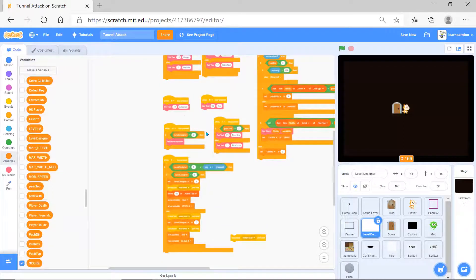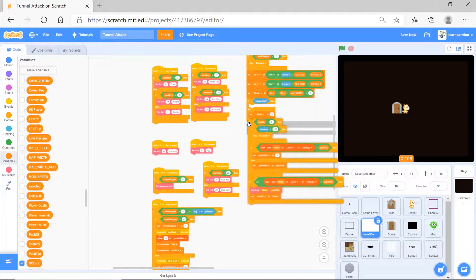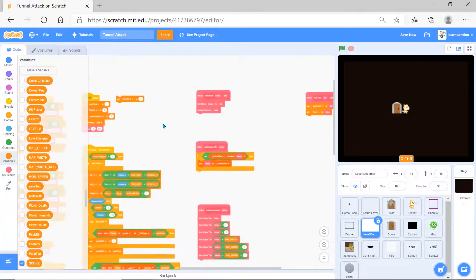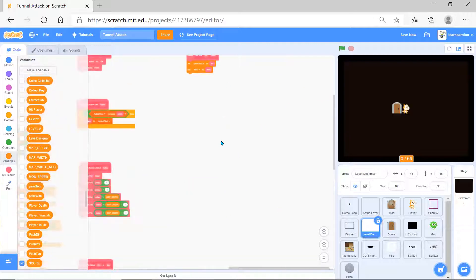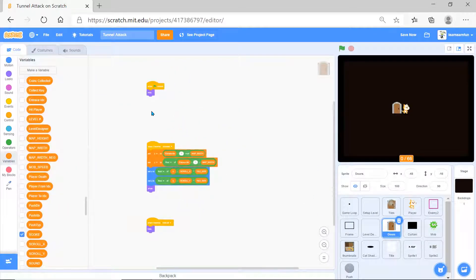If m equals pressed it checks if it's correct or not, sets measurements, and when keys are pressed it does all the things. When it receives pre-animate one and two, it does things like set block, activate around, set tool, and sets some variables.